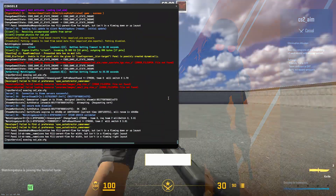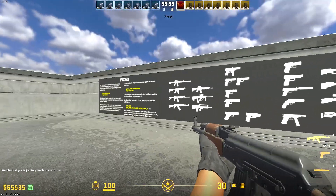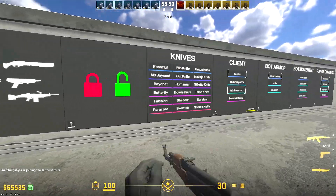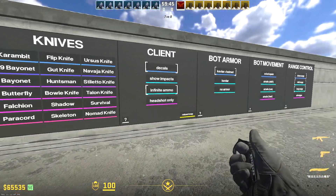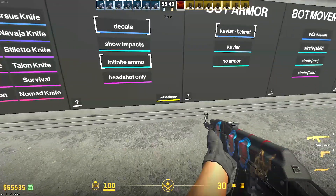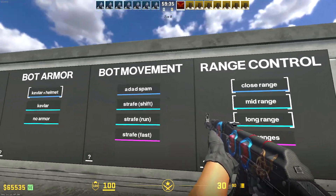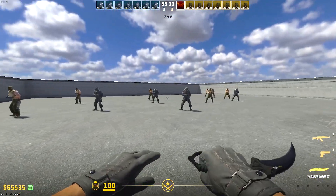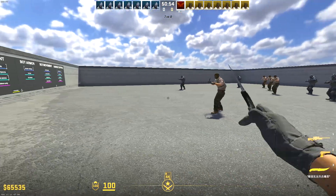Now you can see there are a lot of options to choose from. You can choose any guns you want, and there are some fixes they keep updating often. You can choose any knife — for example a karambit — and you'll have it in your training. You can toggle decals, show impacts, infinite ammo, headshot only, and reload the map if anything breaks. You can also choose helmet armor or no armor, and movement range control. I have all three enabled, but you can tweak this to your liking.